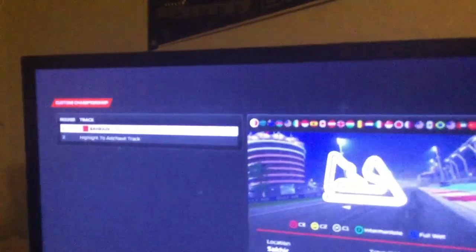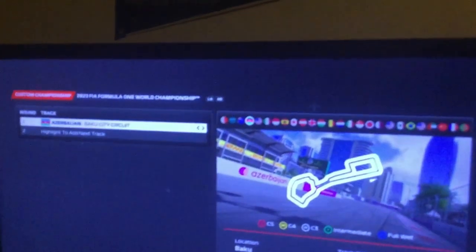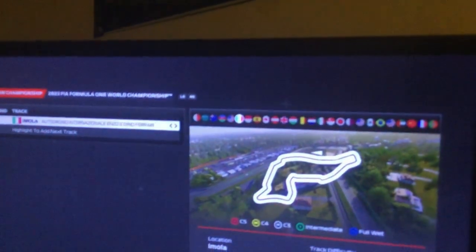Here we go, let's take a look at the F1 World car — I think I have to create my car first. Alright, F1 23 — we have all the tracks: Bahrain, Saudi Arabia, Australia, Azerbaijan. It feels weird seeing Azerbaijan being fourth, then Miami, Emilia Romagna — thoughts and prayers to those affected by those floods, that was brutal — Monaco of course, and the updated Barcelona-Catalunya. We'll get to that later.